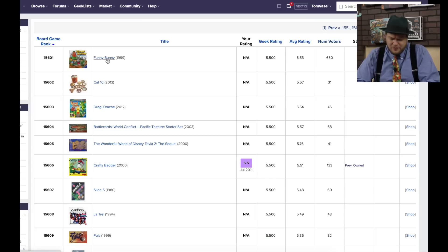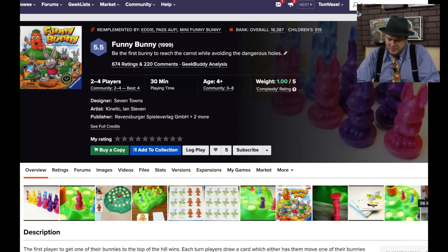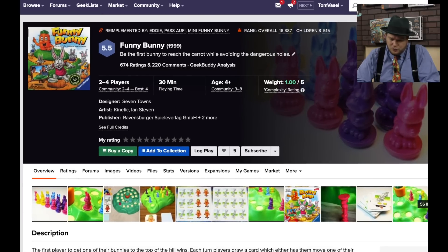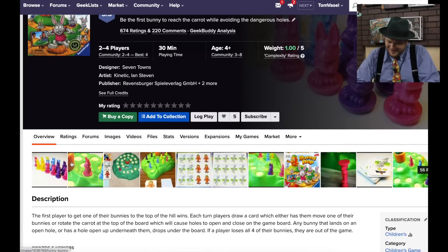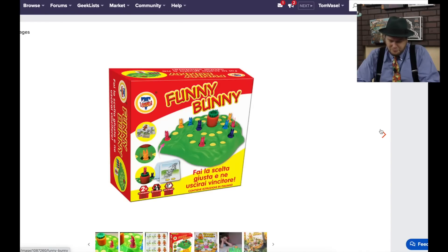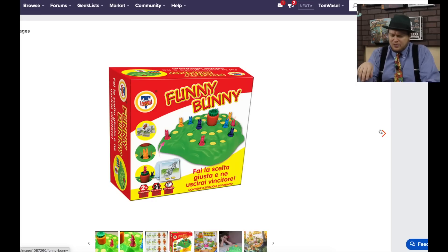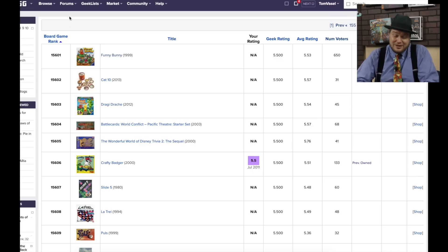This first one here actually has 650 ratings — that's Funny Bunny. The goal is to be the first bunny to reach the carrot while avoiding the dangerous holes. It looks like a kid's game where the holes can drop and the bunnies fall through. I think I've seen a mouse version of this game. This one is not necessarily a bad game — it's just a kid's game, and people tend to rate kid's games lower.